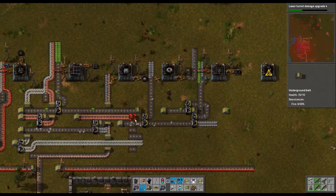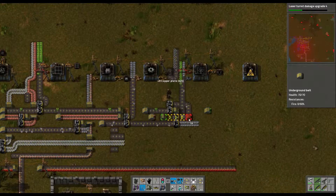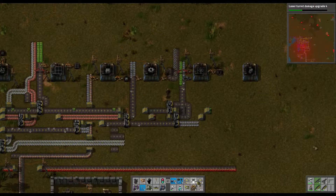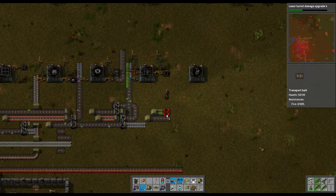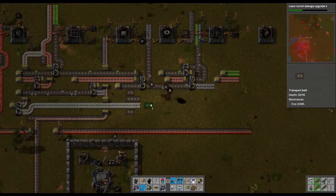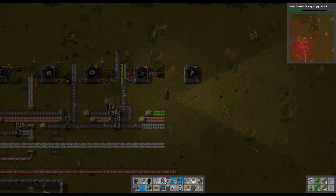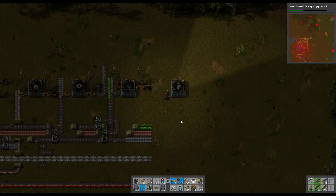What happened to the copper? It's back here. Alright, copper, advanced circuit and steel. We're all good with the steel aren't we? Right, in what quantities? Ten steel, five and five.